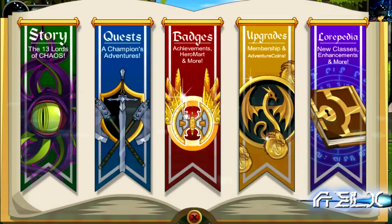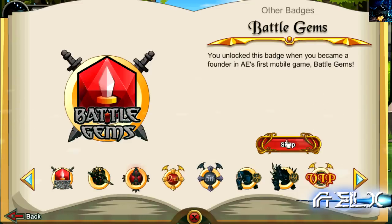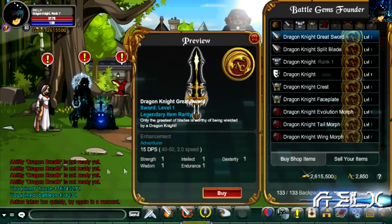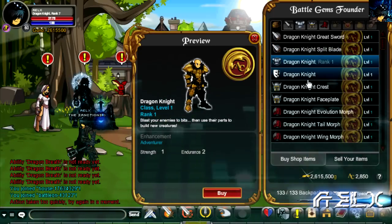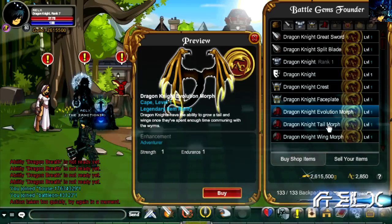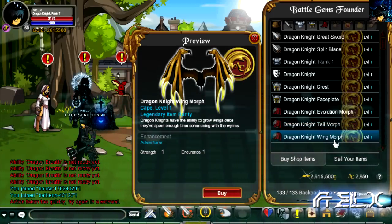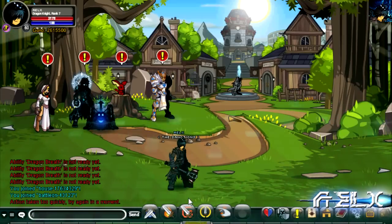I'll show you guys the shop real quick that you can unlock once you get the founder status. In the shop they have a Dragonite great blade, a Dragon Knight split blade, the Dragonite class itself which is really amazing, the Dragon Knight armor, a helm, some wings, a tail, and then just the wings alone. It's a pretty okay shop overall.